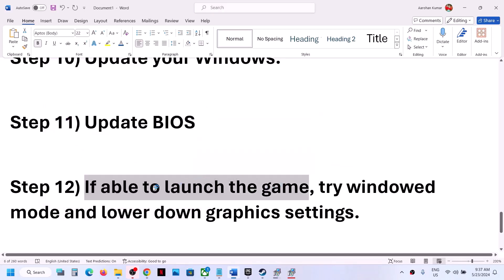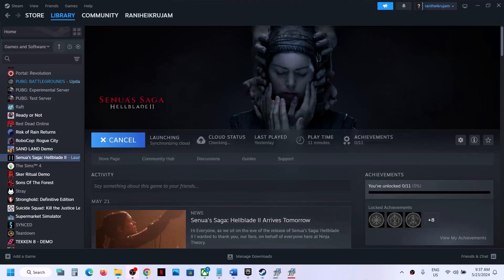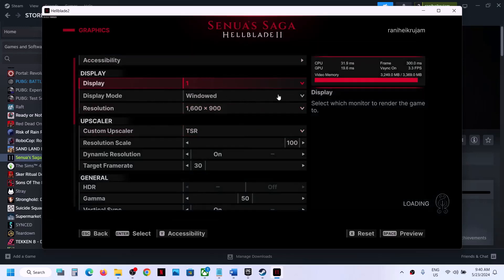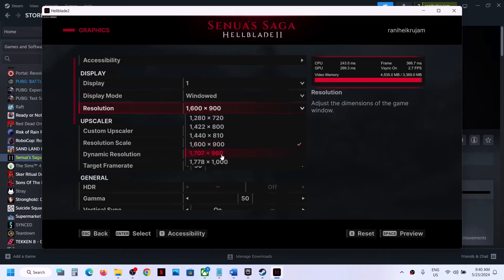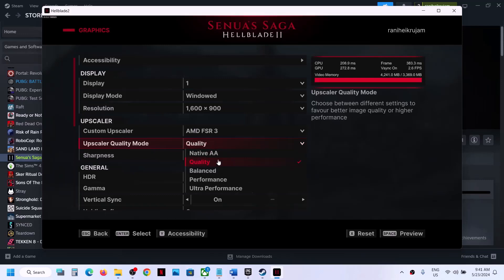If you are able to launch the game, try windowed mode and lower the graphics settings. Launch the game, go to Settings, then Graphics. If it's set to full screen, switch to windowed mode and check. If the resolution is set to 4K, try 1920×1080 or lower. If you have upscaling set to AMD FSR2 or NVIDIA DLSS, set the quality mode to Quality.